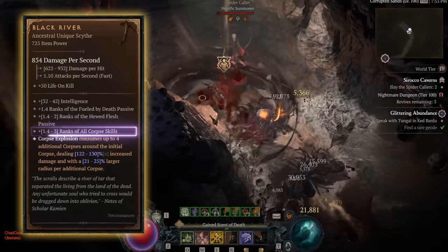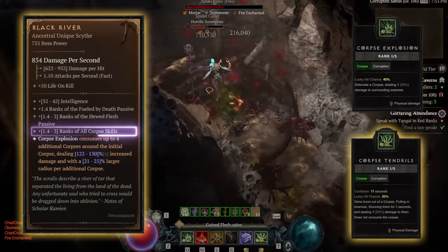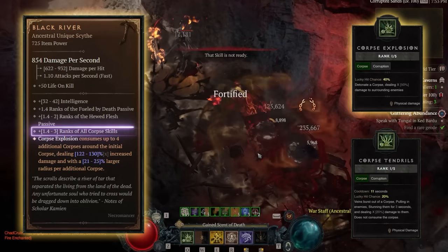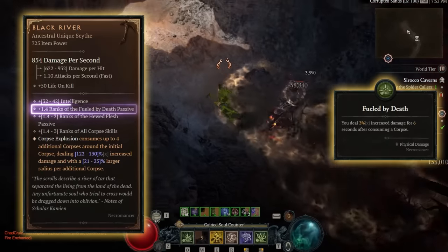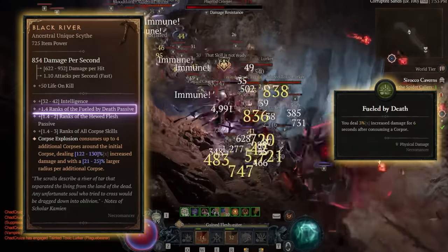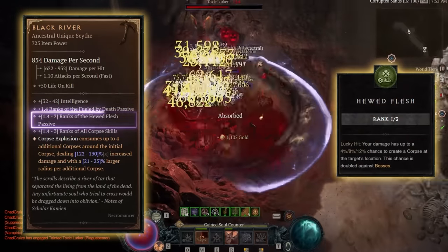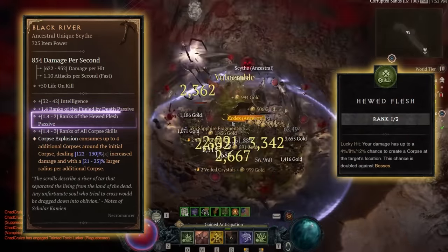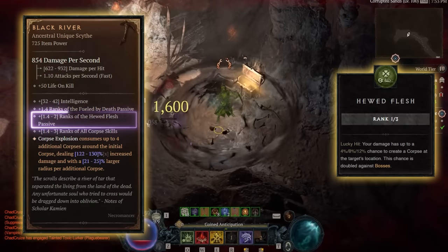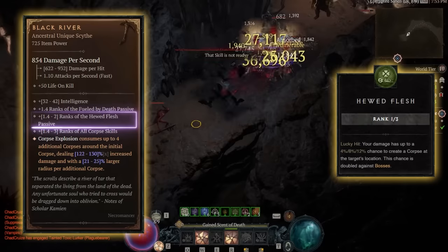Next, it has plus 4 to all corpse skills. This is going to hit both Corpse Explosion and Corpse Tendrils. So the cooldown of Corpse Tendrils is actually going to be lowered by quite a bit, and we're going to get a nice damage multiplier on Corpse Explosion itself. Next, it has Fueled by Death 2 ranks — that's just going to be a flat damage multiplier. Next, Hewed Flesh is an amazing passive, and we're getting 3 ranks of it from Black River. Hewed Flesh gives all of our skills a lucky hit chance to spawn corpses, and against bosses this chance is doubled. This means we can generate a lot of corpses in AoE and a decent amount of corpses in single target.